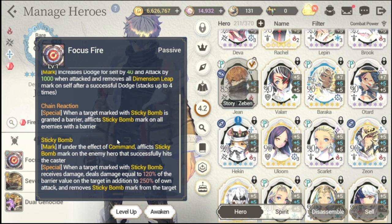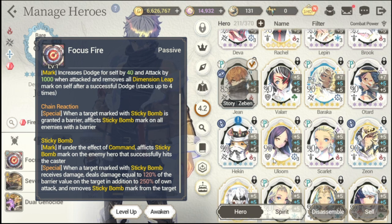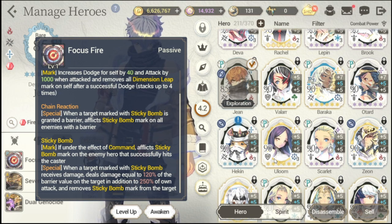First and foremost, he has Chain Reaction — it's a special. When a target marked with Sticky Bomb is granted a barrier, it flicks a Sticky Bomb mark on all enemies with a barrier. Take note of Chain Reaction as this will play a big part later in our gameplay demo which I was able to record earlier.